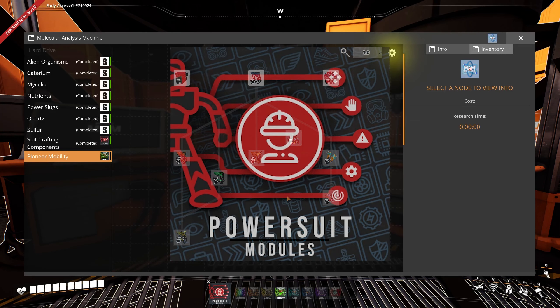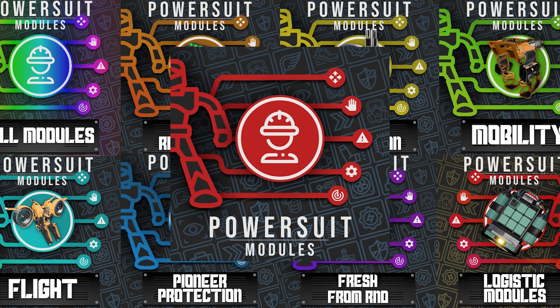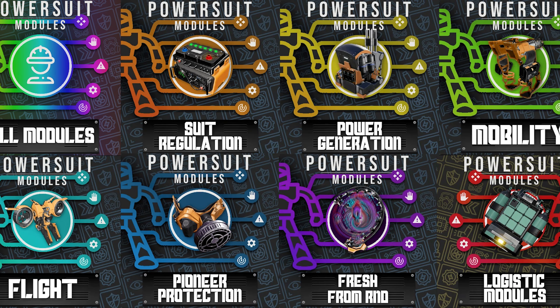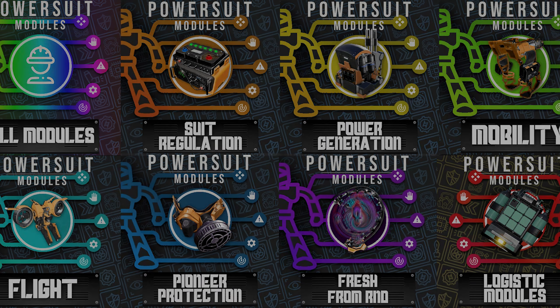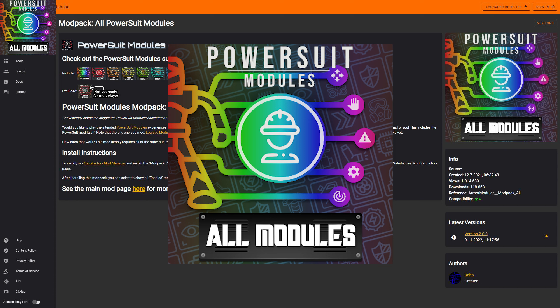It's important to say that the PowerSuit has no functions without the other module add-on mods. So before you start the game, check fixit.app — link in the video description — for what sub-mods you want. Videos to them are again in the info card or in the video description. Or you can directly download the modpack 'All PowerSuit Modules' to get all the suggested PowerSuit Modules mods in one click.